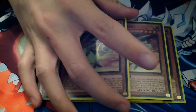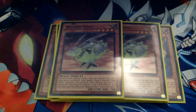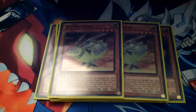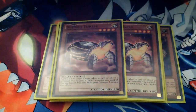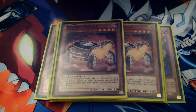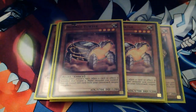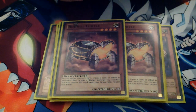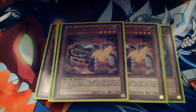For the protection lineup, I run two Bujingi Hare. Hare makes sure the Bujin monster can't be destroyed by battle or card effects once that turn — you can only activate Hare once per turn. I also run two Bujingi Turtle. Turtle prevents targeting of your Bujin Beast Warrior or any Bujin monster. They've changed Turtle's effect so you can't activate it during the damage step, so I just need the holo super version and I'm going to swap these two out.